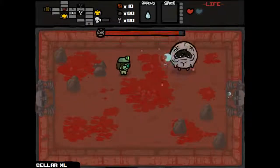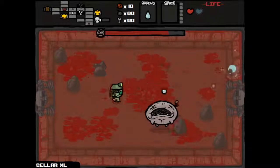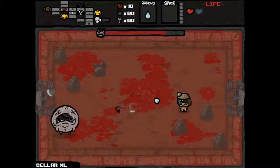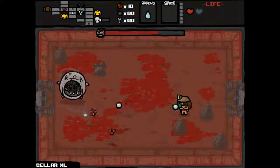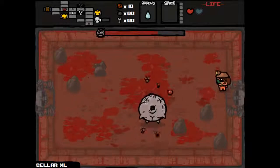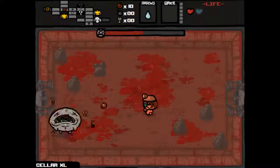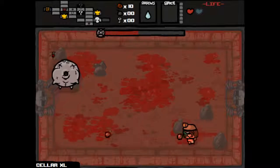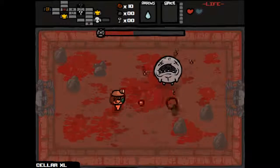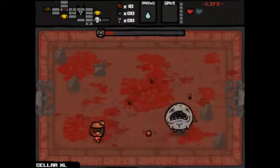Duke of Flies — we should be able to take him out no problem with our rage. Just kill some flies to get that rage up. You can see it's taking me like four hits now. We're down to red tears now. Easy to tear through his flies. There we go — good, good, good.